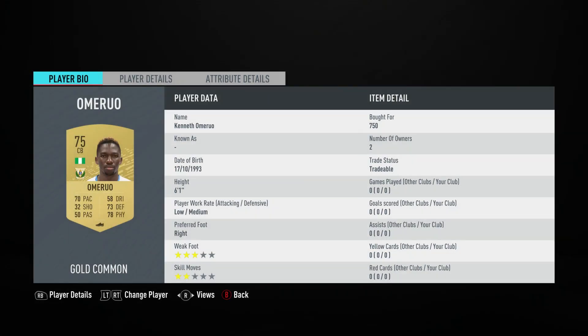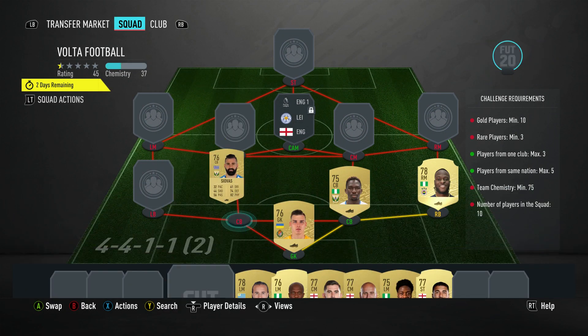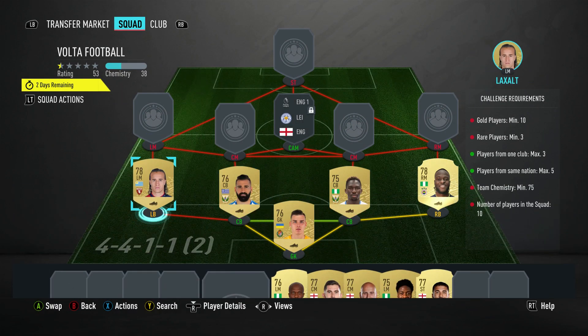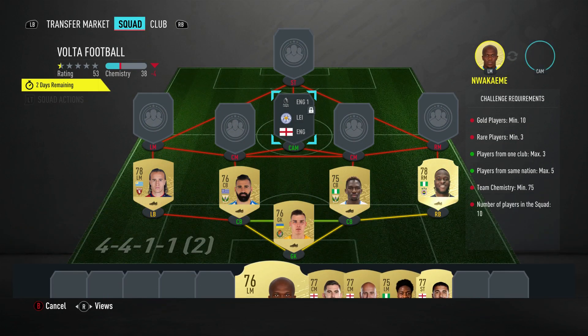Centre back on the right is Kenneth Omorua with a 750 — plays for CD Leganes in the Spanish First League and is from Nigeria. Centre back on the left is Dimitri Siorbaez, who should be African, for 700 — plays for CD Leganes in the Spanish First League and is Greek. Left midfielder is Diego Lagzalt, who for 700 plays for Torino in the Italian First League and is Uruguayan.